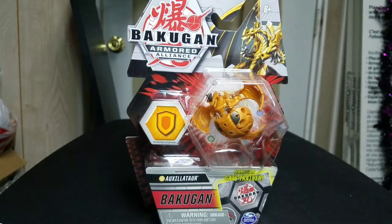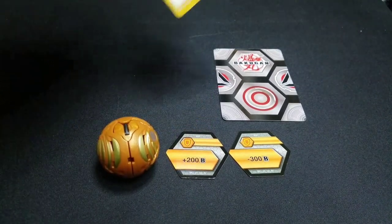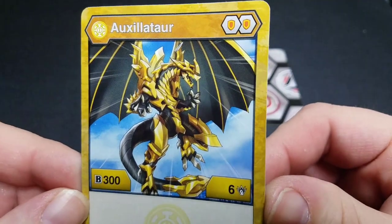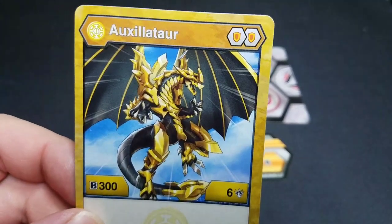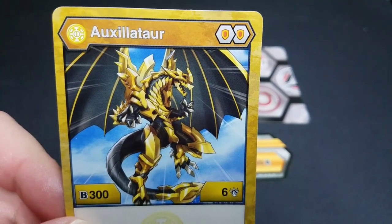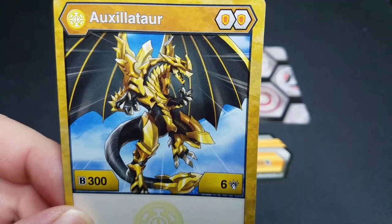Here we have Auxilator out of his packaging — this is a really cool looking Bakugan. Let's look at his character card: he deals with two shields and is 300 B and six damage, which is very low — not a very good choice, which kind of sucks because I really like him. I really wish he would be good but I don't think he's going to be. I know when he comes out with Infusion Force with Drago he looks like he's gonna be pretty good, but we'll have to see.